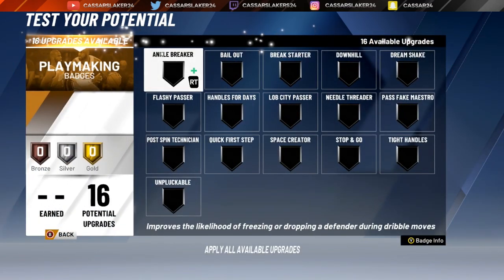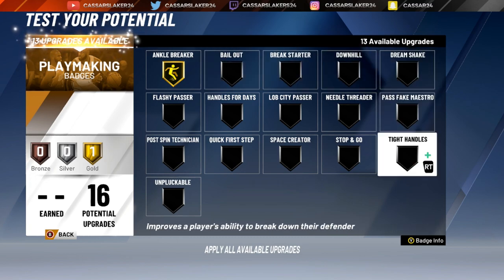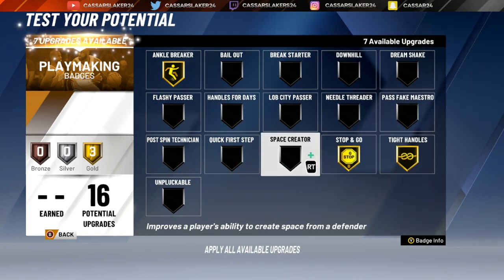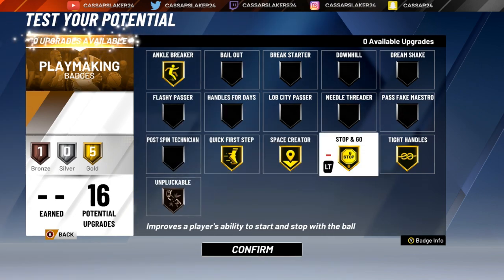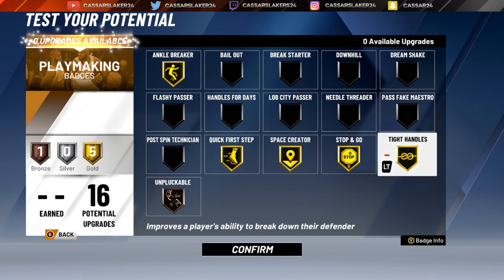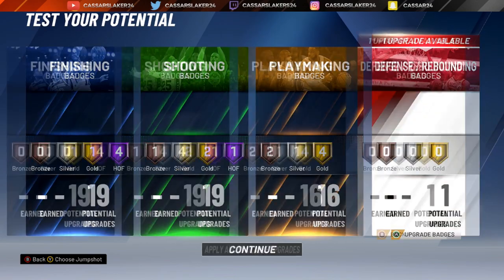We have 16 upgrades for the playmaking badges to play with — you can toss up which badges you want for Kobe. I put Ankle Breaker, but I believe it may be nerfed and not as overpowered as last year. We have Gold Ankle Breaker, Gold Tight Handles, Gold Stop and Go, Gold Space Creator — I have to put Space Creator on Kobe Bryant. Gold Quick First Step, Bronze Unpluckable. I might need to drop Ankle Breaker down to Silver so I can fit Handles for Days, because Kobe Bryant is going to have the ball in his hands a lot.